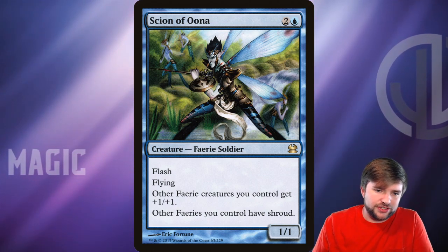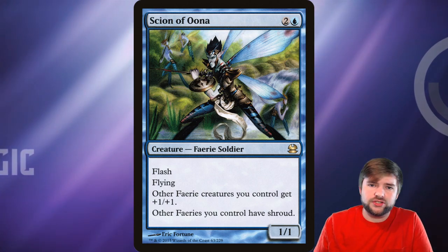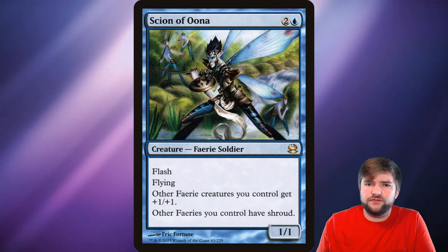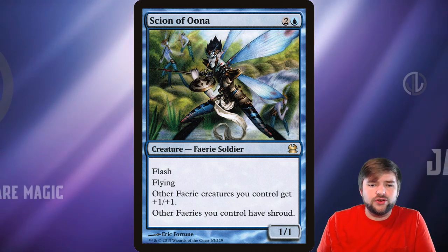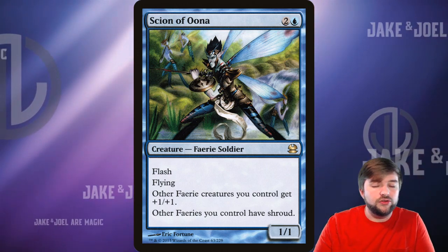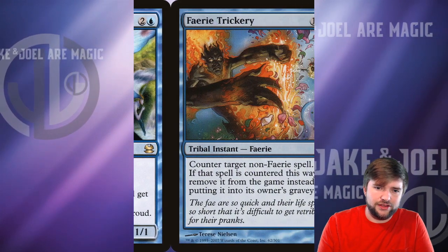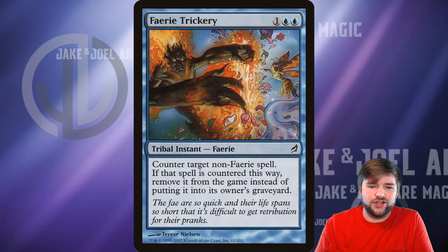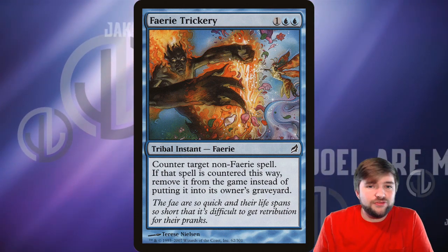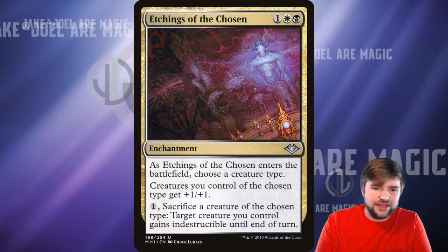They can't target Scion of Oona or any of our Fairy friends, and all of our Fairies are just going to keep getting bigger. With your Fairy general and Scion of Oona on the battlefield, all of your Fairies are 3/2. Another note: Scion of Oona can be played at instant speed, so if anybody goes to target your general, in response you cast Scion of Oona and their spell fizzles. Faerie Trickery is one of those tribal instants — counter target non-Fairy spell, and if it's countered this way, remove it from the game. Let's just exile that spell; we don't want to see it ever again.